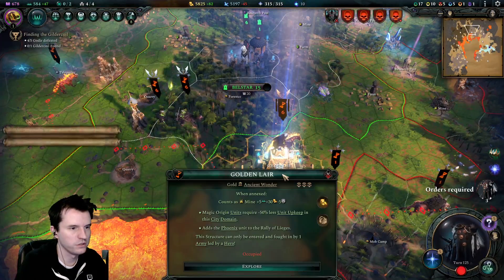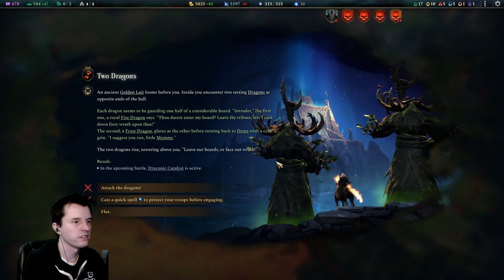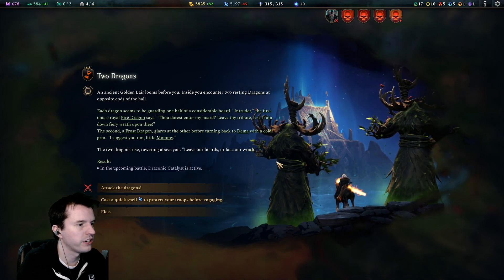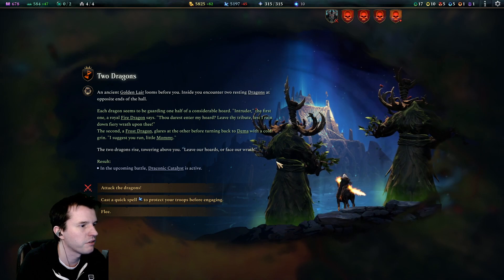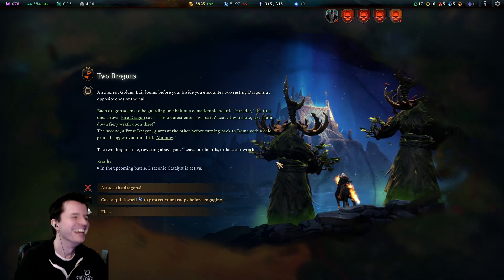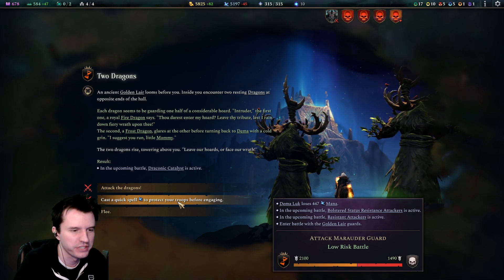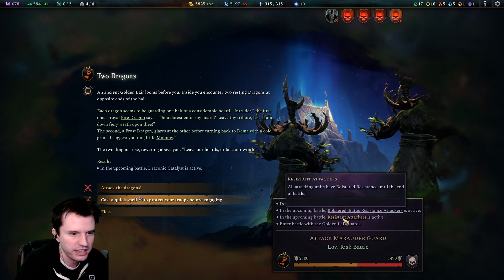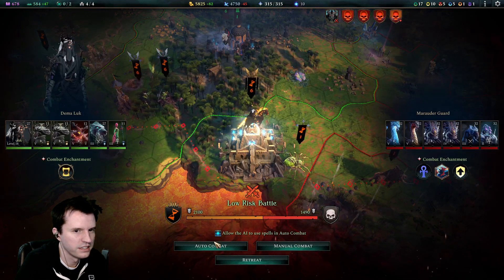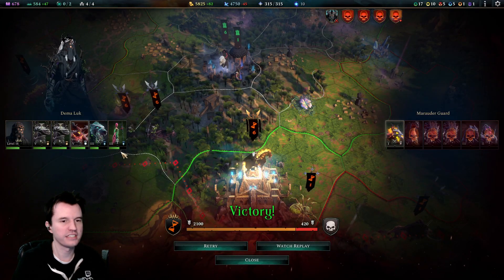Have I already done this Golden Lair? I have not. An ancient golden lair looms before you — two resting dragons at opposite ends of the hall. A royal fire dragon says 'leave thy tribute lest I rain down fiery wrath,' and a frost dragon says 'I suggest you run, little mommy.' Options: cast a quick spell first for bolstered status resistance, or just attack. I'll do auto and see what it looks like — we win and everyone lived at least half health.